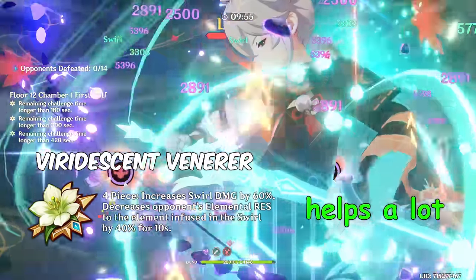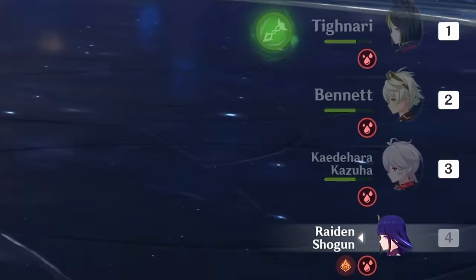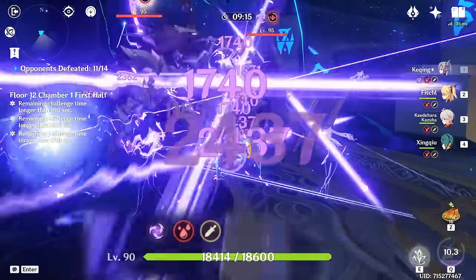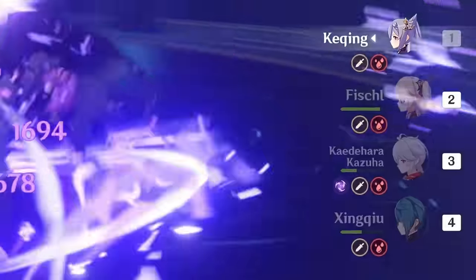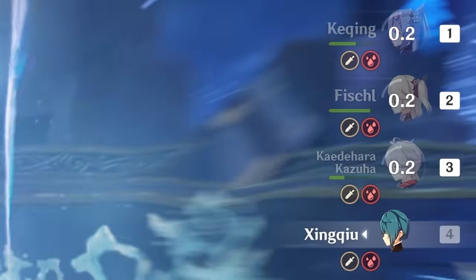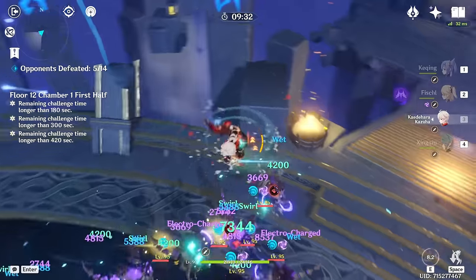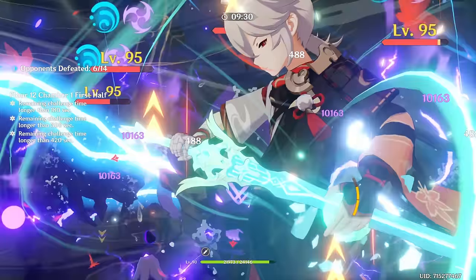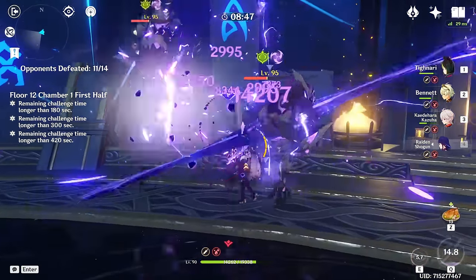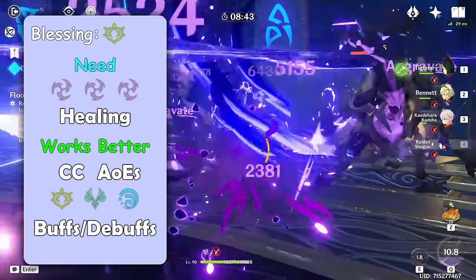Also, you have to bring at least some healing to negate corrosion, because even if you dodge attacks, you're still vulnerable during burst animations. Remember that your non-active characters can't die from corrosion, so healing only the active character is enough. It's better to fight Rift Hounds near the border of the arena to limit their movement at least a little bit, so try to push them there with crowd control abilities. As soon as the bigger ones appear, start focusing on them — leftover Wolves will die from AoE damage.